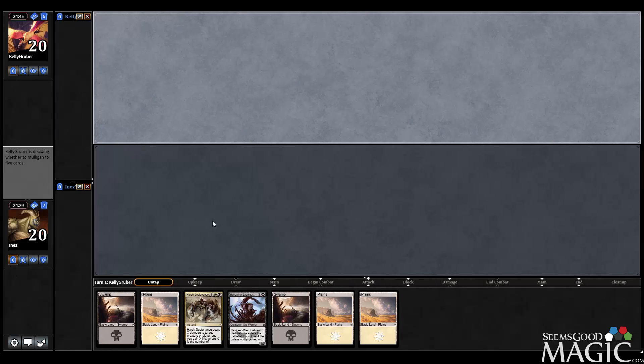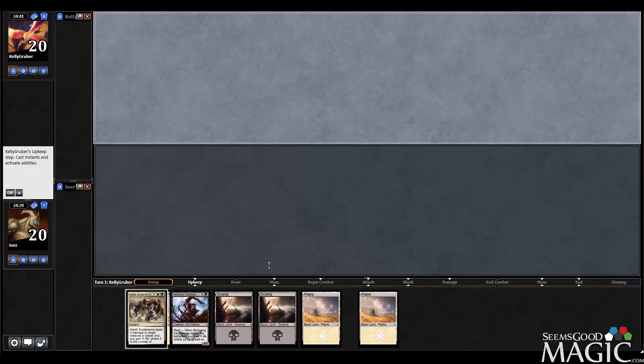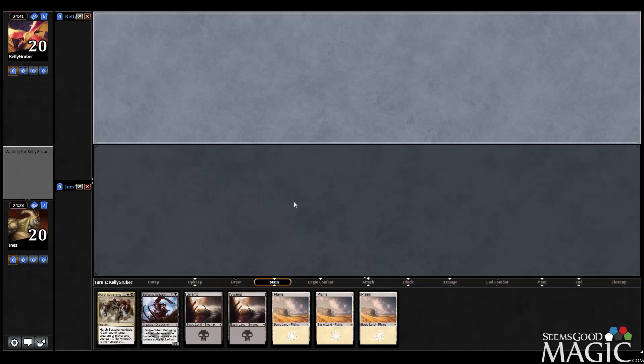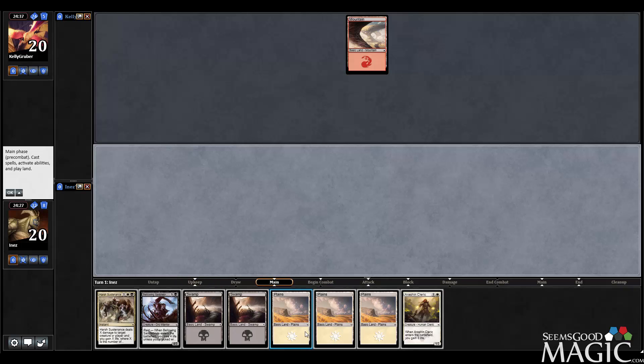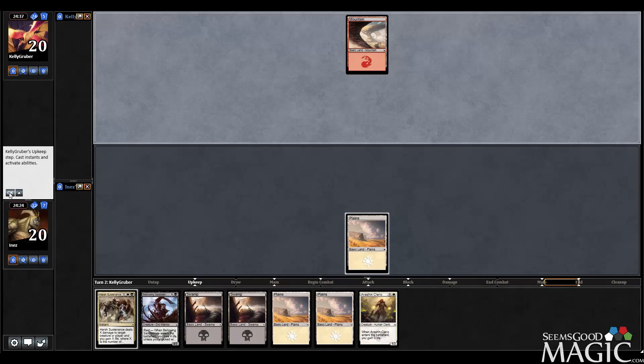So we're going to keep this kind of awkward hand because it's got a Bellowing Saddle Brute that I can eventually cast. But yes, it does not look like an excellent hand by any means. But it rapidly gets better with a two-drop. Hey, what do you know? We drew one. Hand gets better. Very good.